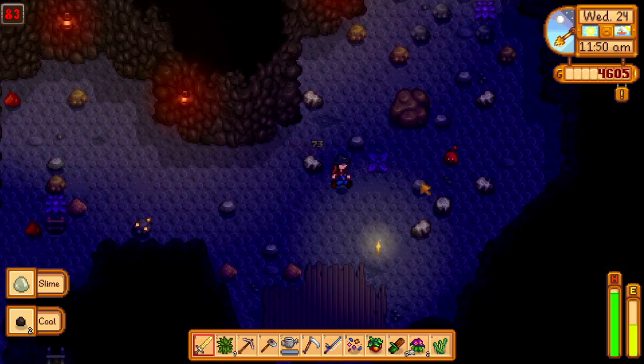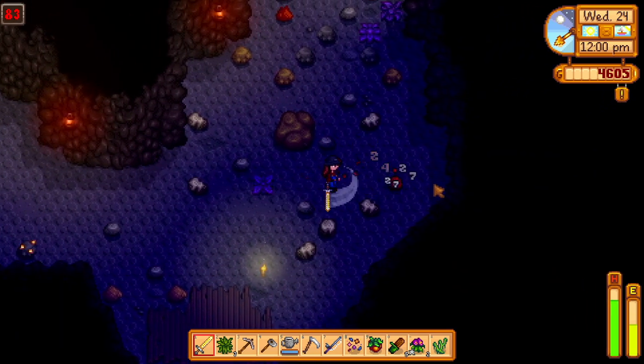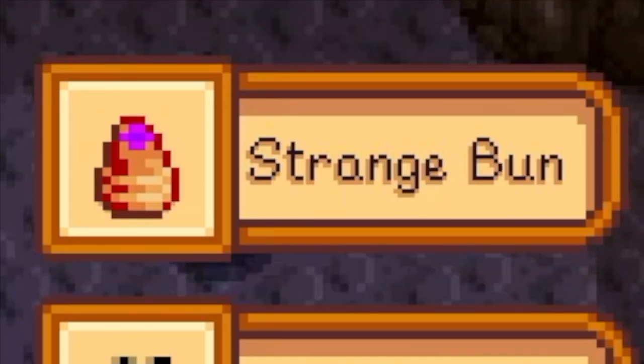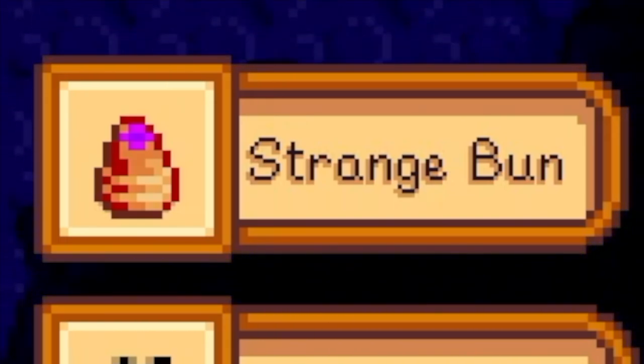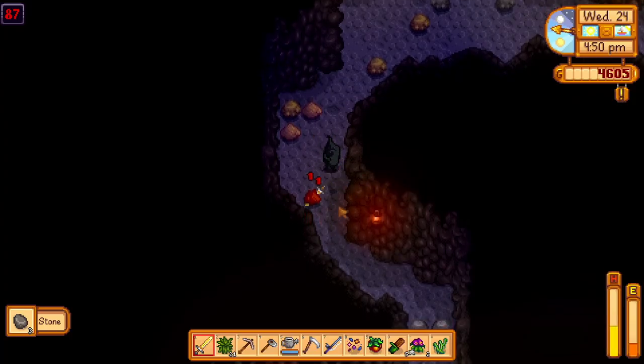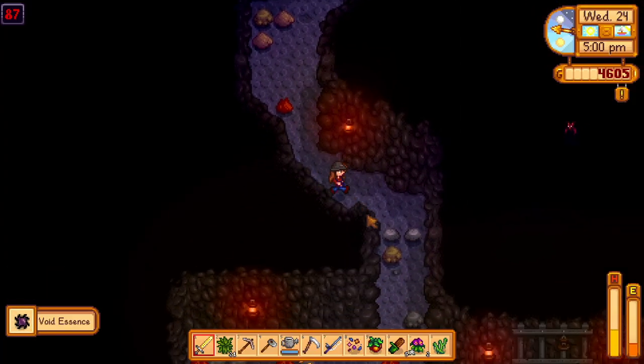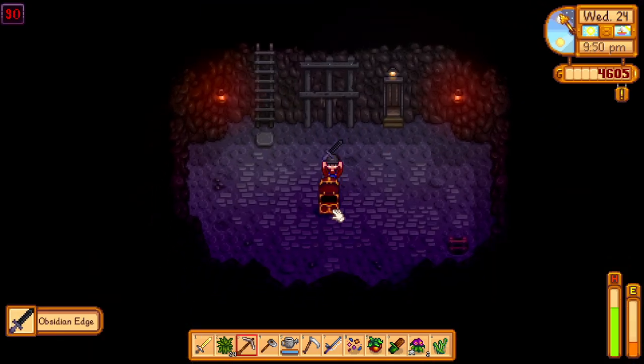We just got a mystery box! The only thing I remember about mystery boxes is I think you have to bring them to Clint to open, just like geodes. Strange bun — what the heck is that? We're getting so many diamonds. That guy came sprinting at me — they do a lot of damage. We made it to level 90!